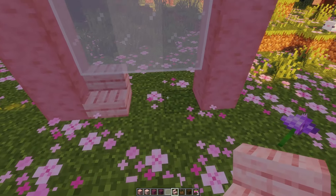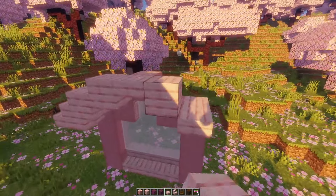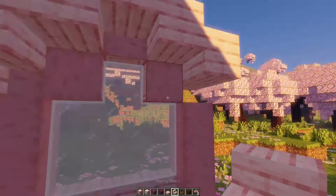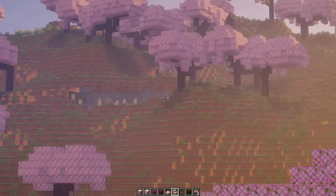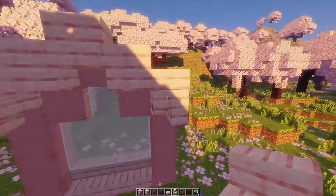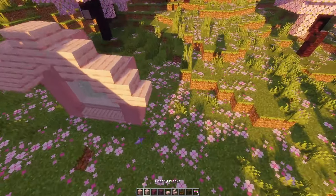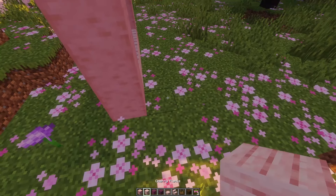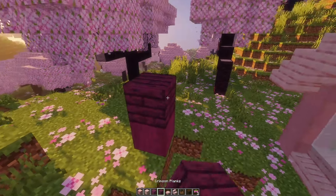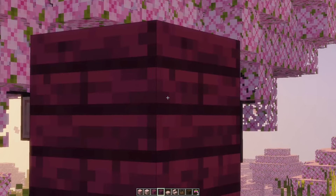Despite the jazz music I have blasting in my ears, this is not peaceful. I feel like we're getting somewhere. I just wish they would add world edit into the base game, because if y'all are gonna add pink trees and all that, let's just let us build quickly. I'm thinking I want to make a pink area coming out of the house, and the back will be this crimson purple stuff.